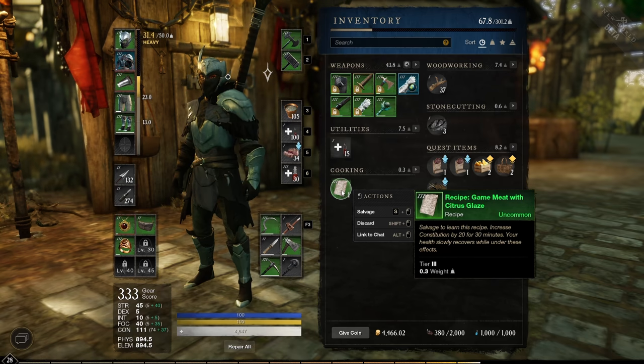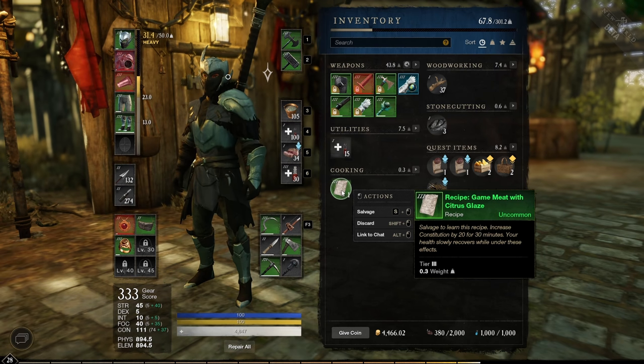You can find new recipes in New World in loot boxes. To learn a recipe, you simply have to salvage it.